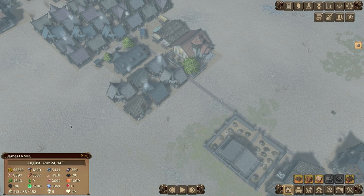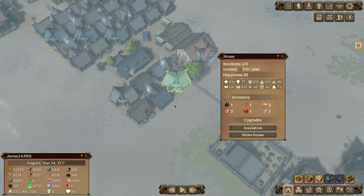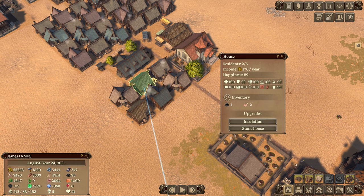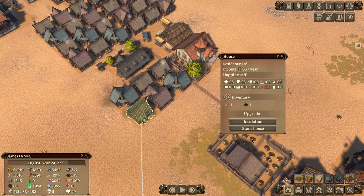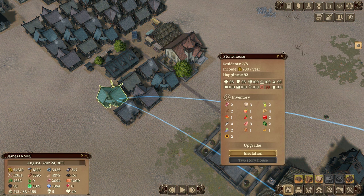Let me click through these new houses to upgrade them. Wait — I selected the wrong building type. There we go — stone house. I'll click through to upgrade them all to stone houses, making sure everybody's covered. That should take care of the homeless problem.